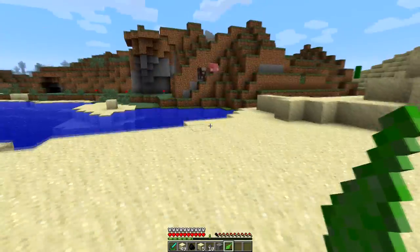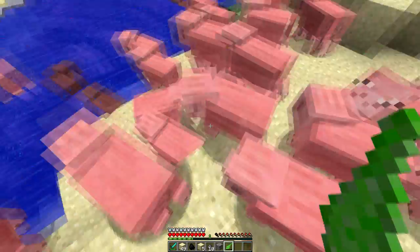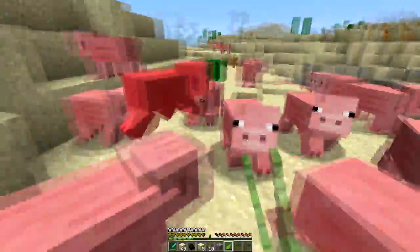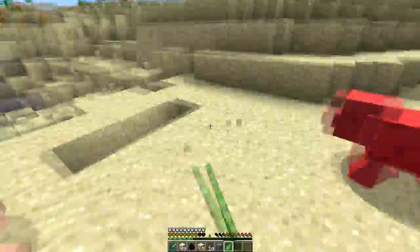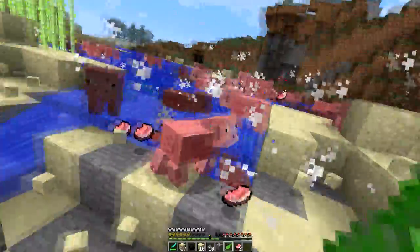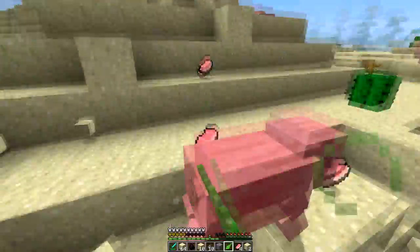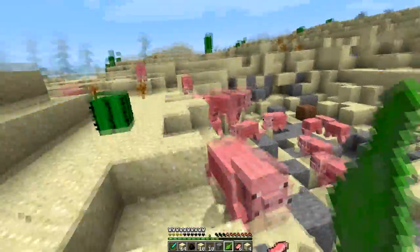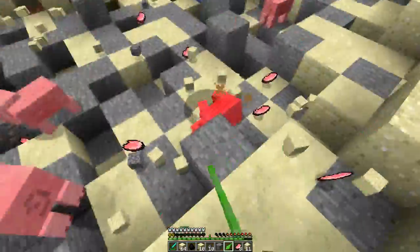Now to recharge it, let's spawn ourselves some pigs — let's spawn about 100 pigs just for fun. You can see we hit the pigs, it poisons us a little bit, and it will slowly recharge. Once it's full, we can right click it again, kill those pigs, and we can start clicking these things again and getting more charge. It's a really cool and different mechanic I've ever seen in the game for recharging it.